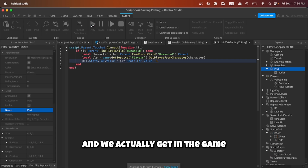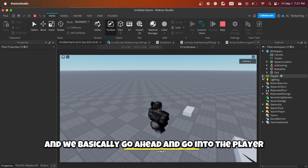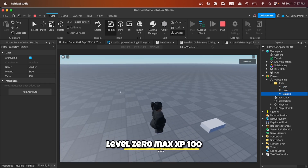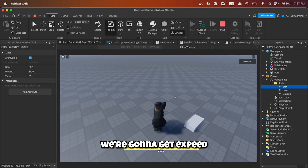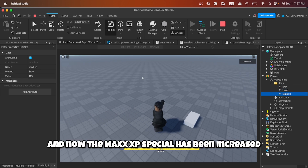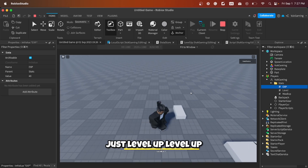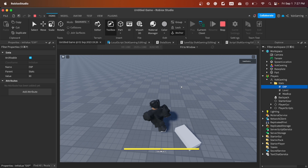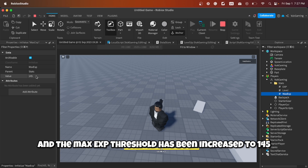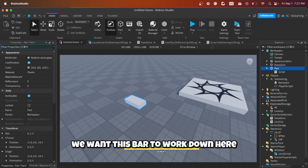Now if we press play and step on the part, we can see in the player's Stats folder: EXP zero, level zero, max EXP 100. Step on the part — we get EXP. Step again — we leveled up to level one, and the max EXP threshold has increased. Keep stepping — level two, level three — and max EXP has increased to 145.